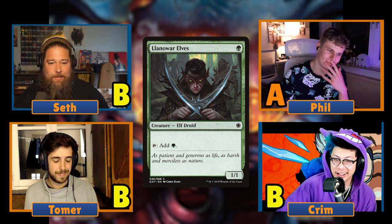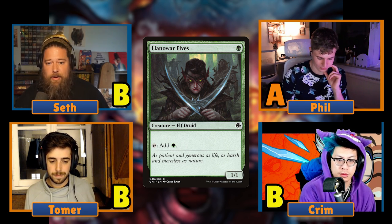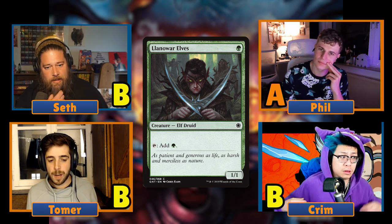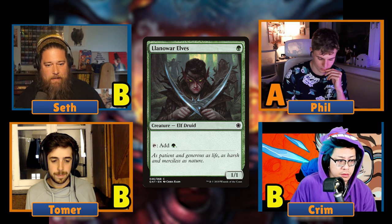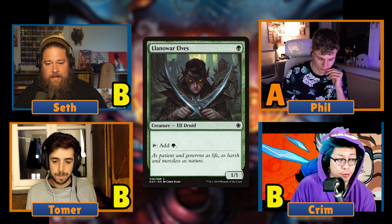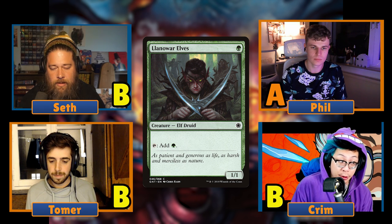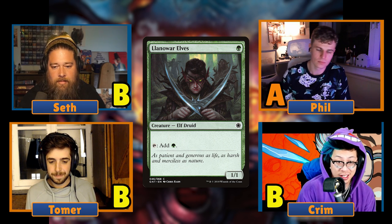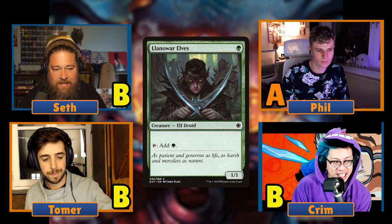I like mana dorks in decks that synergize with them — like Elves, or Edric where it works with the plan. But in a generic green deck I tend to play zero mana dorks, all Rampant Growth and Nature's Lore-style effects. If you have a three-drop commander though, you'd want one-drop mana dorks to get them out on turn two — like Grist or something where you have a specific reason to go from one to three. Green has so many powerful threes including Cultivate, and getting there a turn earlier is big.